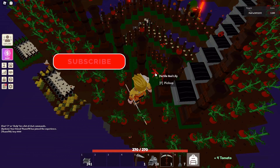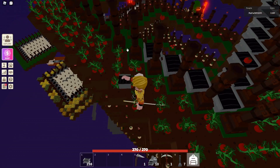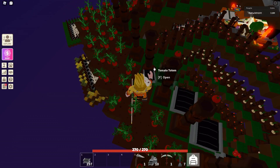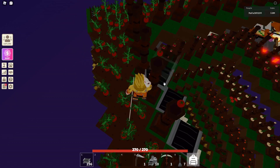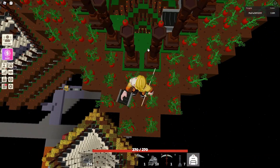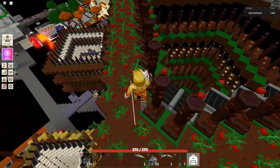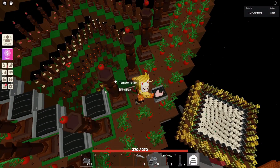Today is gonna be the last video about the multi-farm. I'm gonna finish it today, even if it's gonna take me a few hours — but today it's gonna be done. So each layer, each floor has a different crop. This one has tomatoes, as I said before, and the next one has radishes and then potatoes, onions and so on. If you don't get it, just go ahead and check the video from four days ago when I started the saga.